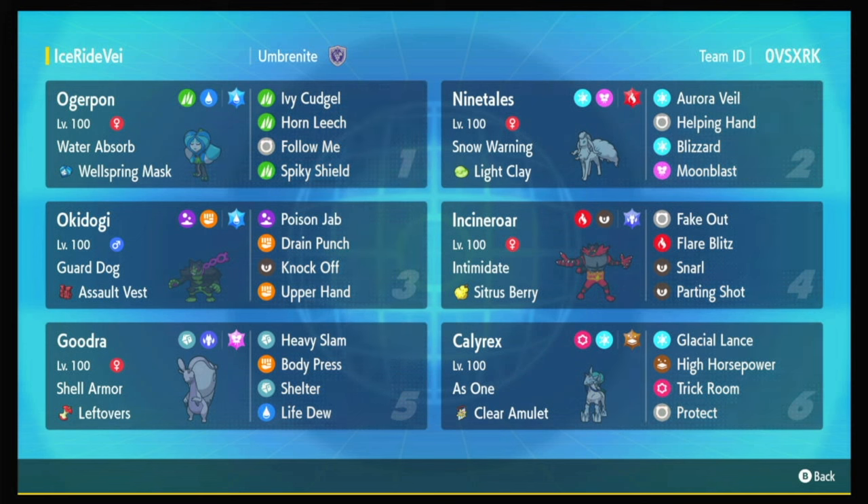Incineroar is great into Calyrex Shadow. It's great into all of the physical mons, though a lot of them are going to be running Clear Amulet, so other options over Incineroar might be viable. And Ogre Pond is great — it's great against ground moves, good against Groudon, and great against Kyogre. With Ogre Pond running around, Kyogre's life is going to be difficult.